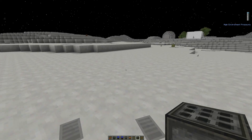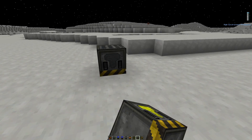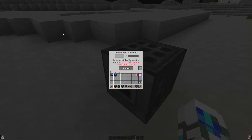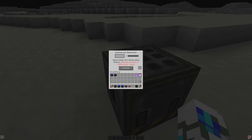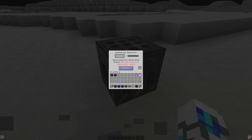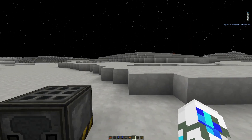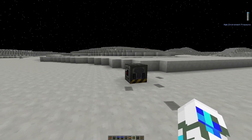On some planets, you can use the geothermal generator. This must be placed over a sulfur spout, which sometimes spawns on the planet Venus. Once you insert some power into it and place it above a sulfur spout, it allows you to generate power.